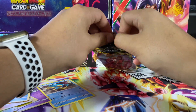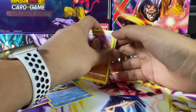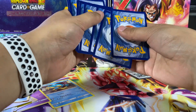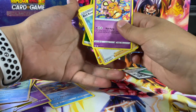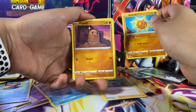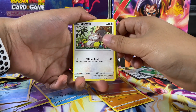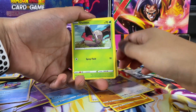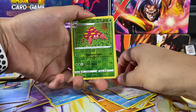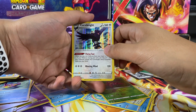Our final pack we are opening is another Darkness Ablaze. We have the Dende, a Bird Keeper, Solrock, Diglett, Scubivoo, a Squirtle — we got a Squirtle — Shelmet, Pamphlet, Teddiursa reverse holo, a Parasect, and our final card is a Corviknight holo.